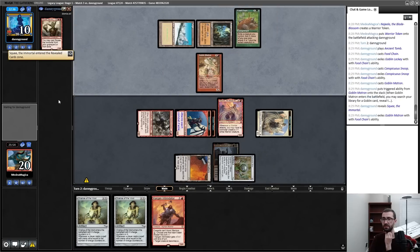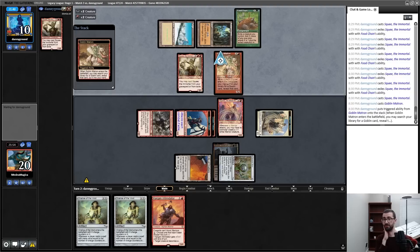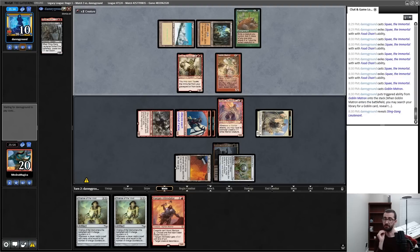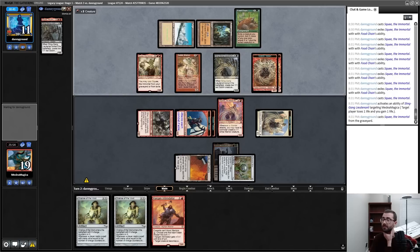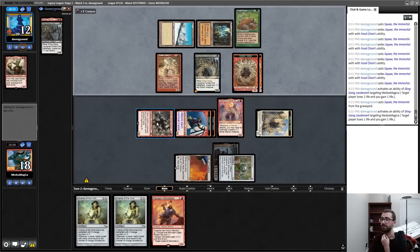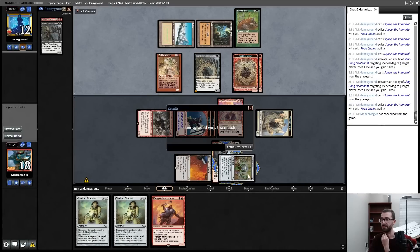Goblin Matron or Squee. You can cast Squee from exile, so that gives my opponent infinite mana. After a couple Squee iterations that's a new Goblin Matron or a Sling-Gang, which provides a lot of bodies. My opponent has sacrificed a Squee to Sling-Gang. Am I deterministically dead to this? My opponent has infinite mana, they keep recasting Squee, they sacrifice Squee — yes, I am deterministically dead. I had a turn three kill; my opponent had a turn two kill.